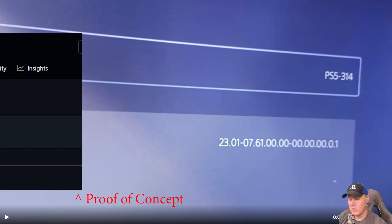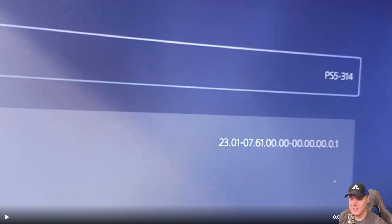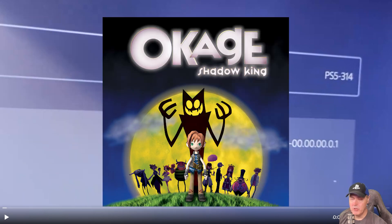What has happened since then is that we just got an implementation of using MasterCore with 7.61. Now if you don't remember, MasterCore basically used a game called Okage Shadow King, and it would load a save game file that had an exploit in it, which would allow you to do things like running other PlayStation 2 game backups.